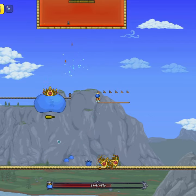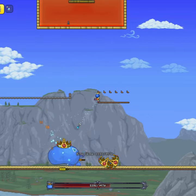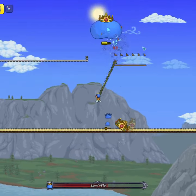King Slime's teleporting has been updated to try and make him harder to cheese, and this strategy does require a small amount of effort on your part as a result. You need to occasionally walk left and right.